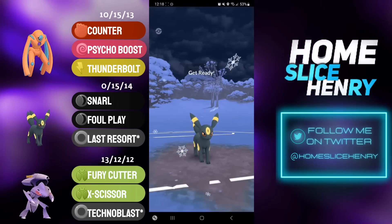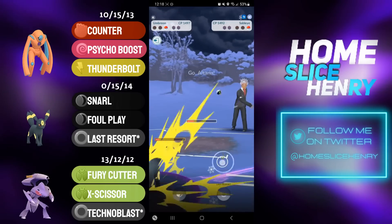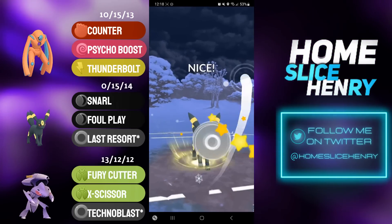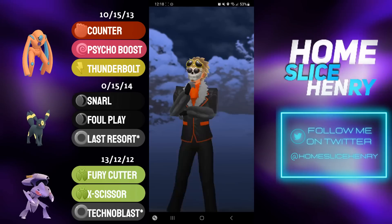I just have to watch for a switch — in comes Sableye, and I immediately go for the Foul Play. This Foul Play is going to KO the Sableye. Back in comes Altaria; Umbreon farming up, making it to Last Resort. Last Resort will definitely be taking care of the Altaria, and that is a good game.